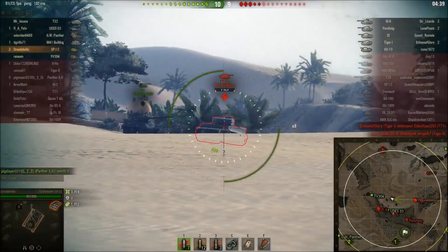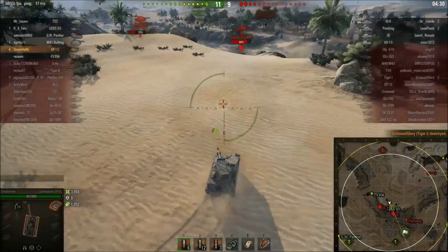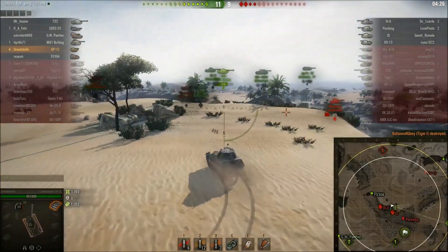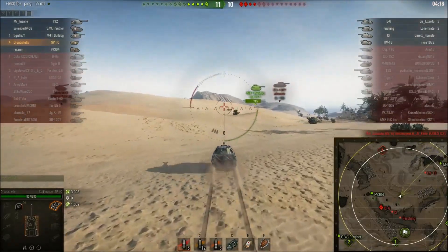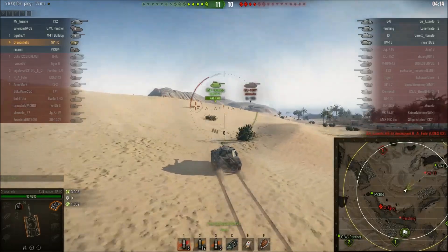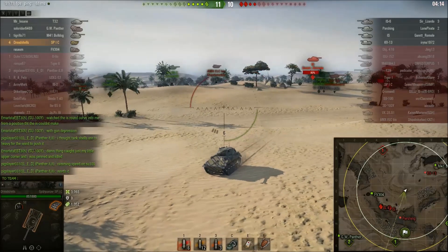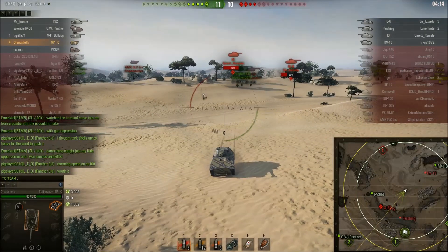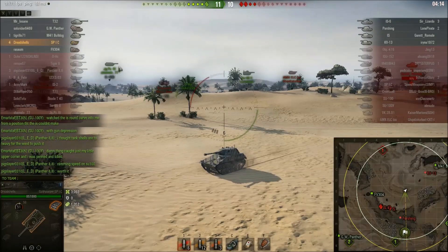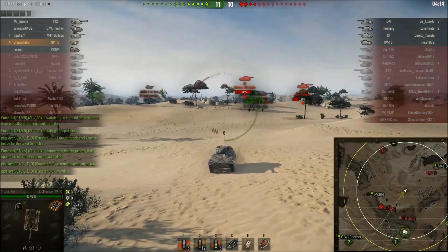Trying to dodge the Tiger's shell while reloading. One of the nice things about the SP1C's gun is that its reload time is actually really good for an autoloader. I'm debating whether to dump my last two shells into the IS, but because no one is occupying him frontally he can just turn around and engage me. Unfortunately, because I was indecisive and debated too long about whether to crest and shoot him, that gave him time to come around and shoot me. Another alternative would have been to retreat east and get behind cover to the south, although I would have had to engage the Pershing. Unfortunately I'm going to take a shot of damage — completely my fault.